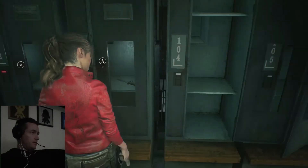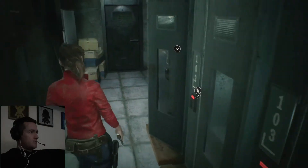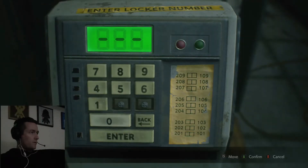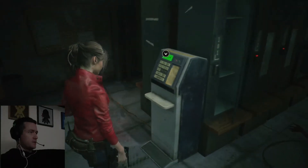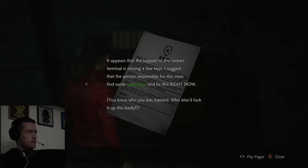They both took a lot of shots to the head. There's another knife in that one. Looks like a camera cartridge or something. Storage locker terminal memo: it appears that the keypad to the locker's terminal is missing a few keys. I suggest that the person responsible for this mess find some spare keys and fix this right now. You know who you are, bastard.